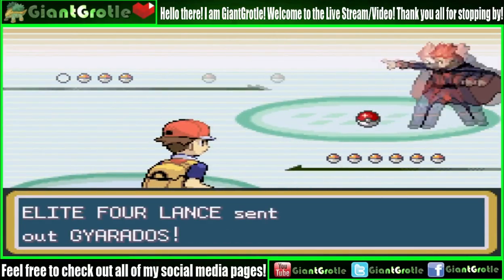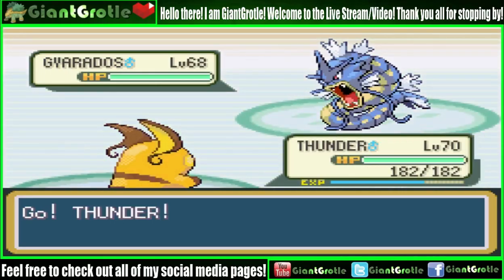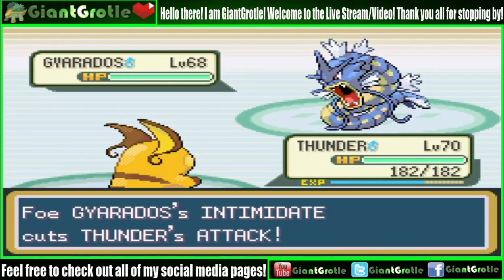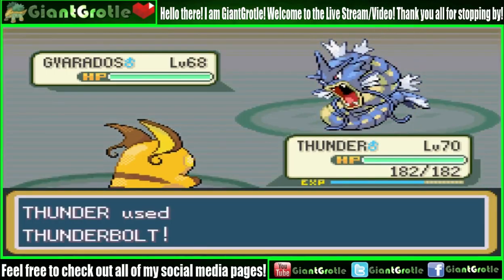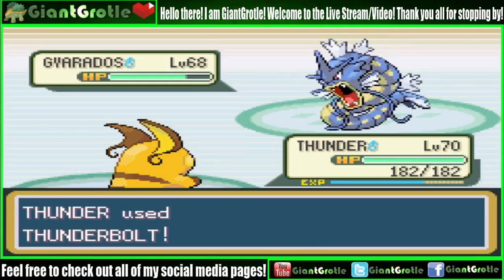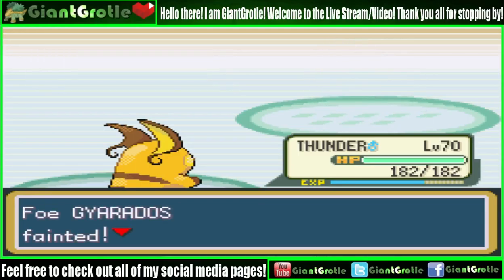Lance leads with Gyarados — okay, I always figured Gyarados would be up front first. It's going to use Intimidate as its ability, but that's okay because Thunderbolt is a special attacking move. There goes Gyarados — nice.